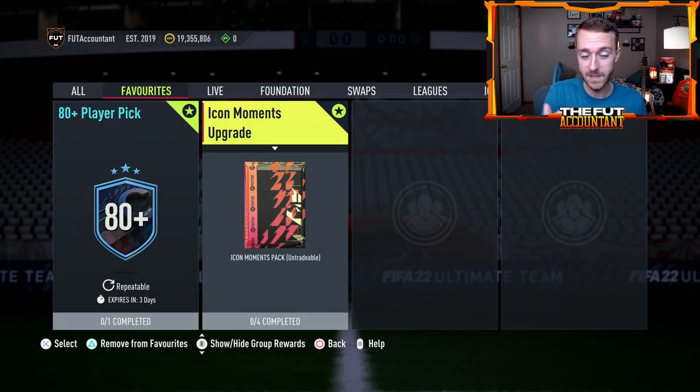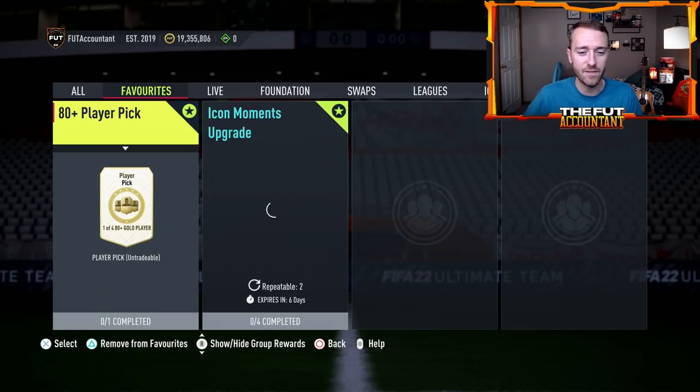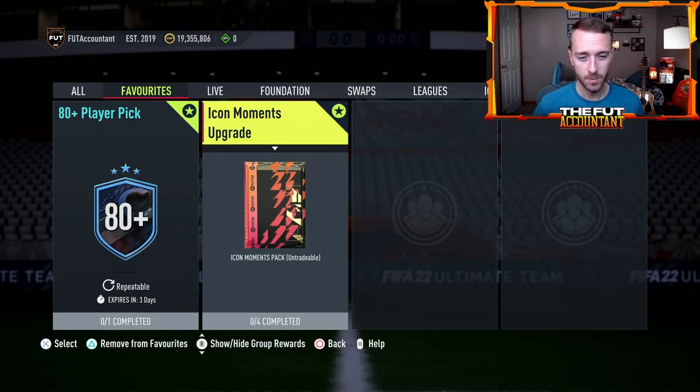They drop a great player pick SBC that is cheap. They know people are going to grind that. So what they do is they just slightly overprice the icon moments upgrade. I would not call this cheap by any means. 780,000 coins two weeks before Team of the Season — that's a lot of coins you're going to be able to use when SBCs come out during TOTS. You're gambling that on potentially getting an icon moments card that goes for like 150K or 250,000 coins, like a moments Van Nistelrooy or that kind of card. But of course we've seen some great ones open too — we packed a Eusebio and a Cruyff on stream today.